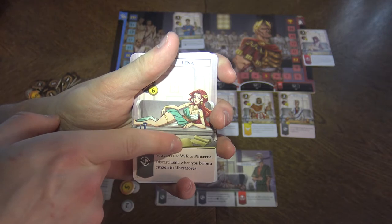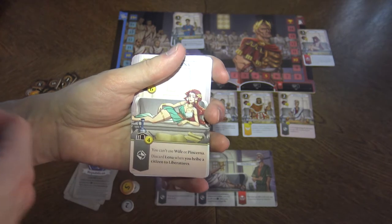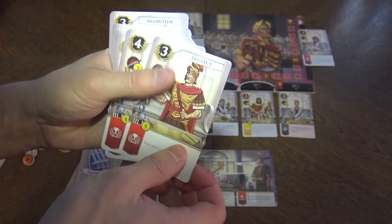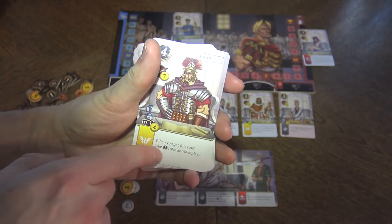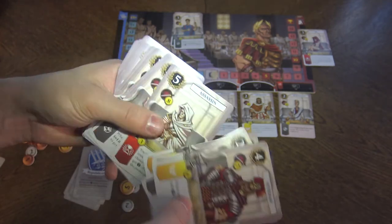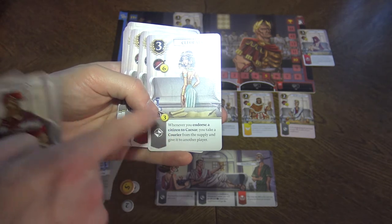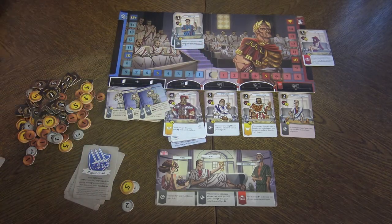Another card lets you use wife or pincerna abilities to get couriers and informers. Lena is discarded when you bribe a citizen to Liberatoris — it's a bad card you want to give to another player. One card lets you pay three dollars to get one influence. Veteran lets you take one influence from another player when you get this card — a really cool ability. There's also the promo card Cleopatra: whenever you endorse a citizen to Caesar, take a courier from the supply and give it to another player.